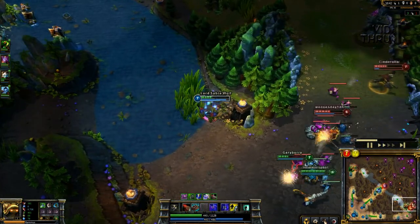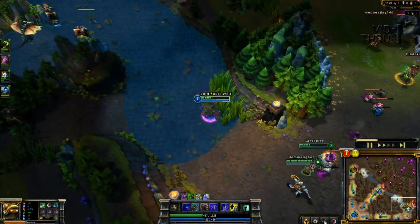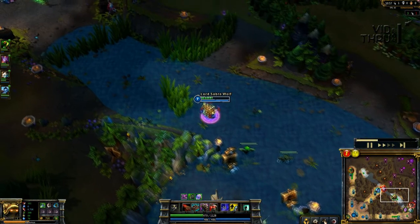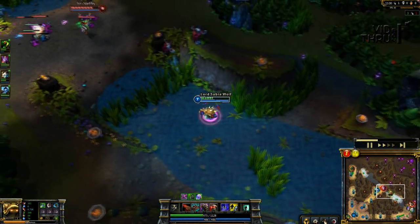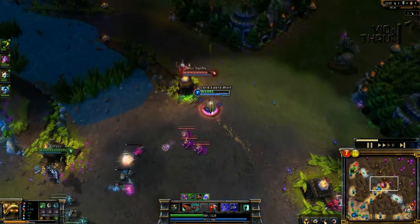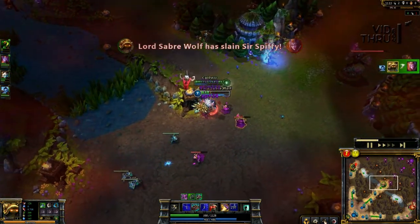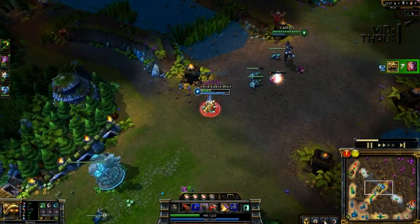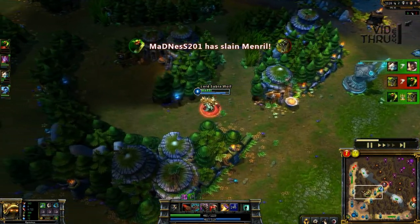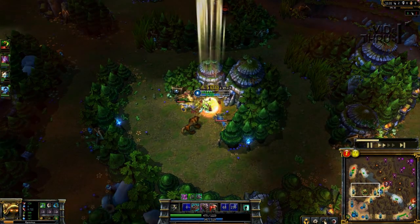I start spinning to gank bottom but apparently they had a ward in the bush because you see them fall back, so I couldn't get in there to try for the kill with only half health. I re-warded Dragon just in case. Then I try to gank mid — I have my flash up so I spin up, wait for my speed, flash up over the top, and hit the taunt to keep them in place so Xerath can start shooting. Somehow I got the kill, we got a double kill top, so we actually got three kills in about a ten second span.